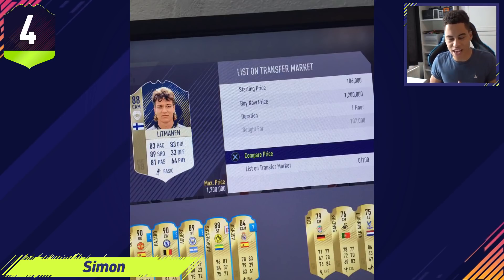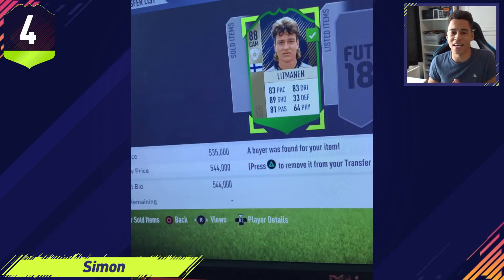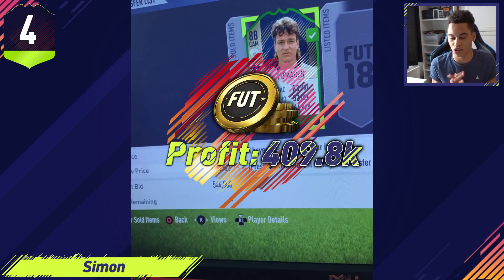In fourth place we have a snipe sent in from Simon — another icon snipe. He picked up an icon Litmanen for 107,000 coins. Looking at his club, except for loan cards he doesn't have much, so he might have spent all his coins on this one icon snipe. Basically minimum price again for an icon card. When he sold his icon card, this one sold for a bit more than Arcocha — it sold for 544,000 coins. Simon made a profit of 409,800 coins.